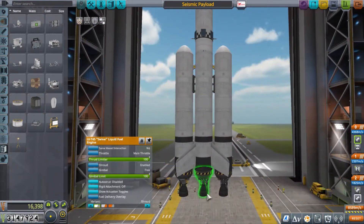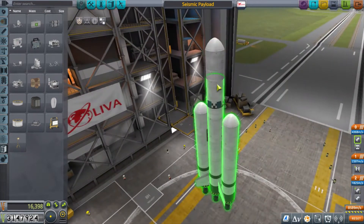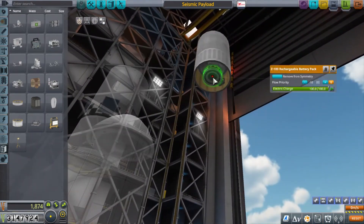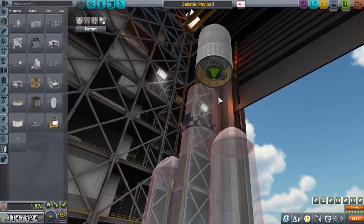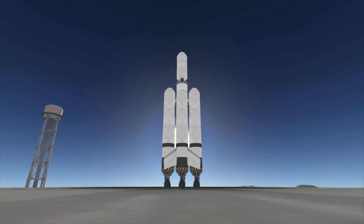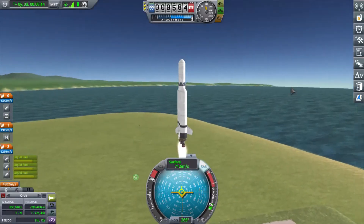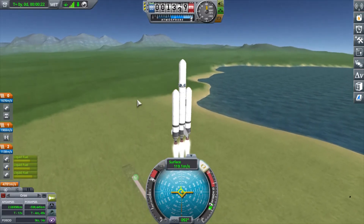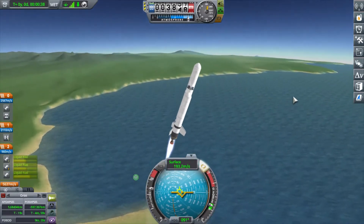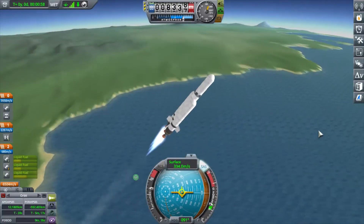Most of the deployable science you can use naturally collects data as time progresses. Well, the Grand Slam passive seismometer does not. The only way it will collect data is if you smash things into the surface of the celestial body relatively close to wherever you deploy that experiment. So I've got a seismometer already deployed on Minmus, and now it's time to send something down to the surface that I can smash without causing any casualties.